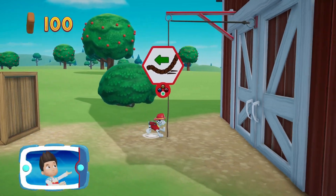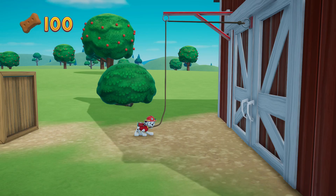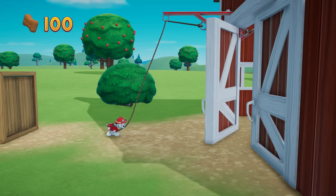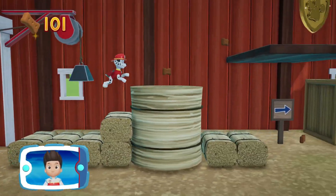Find and collect all the pup treats that you can! To pull the rope to the left, move the left stick! Go quickly! You have to get through the path before it closes!